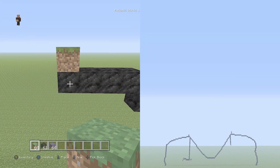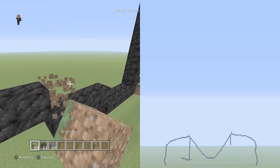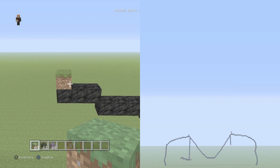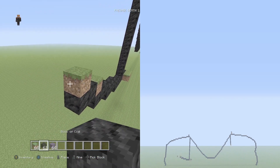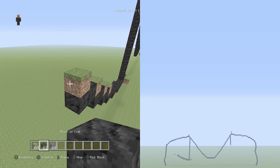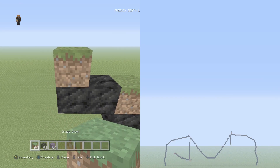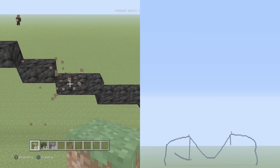Up and to the left three flat — one, two, three. Up and to the left two flat, and we're going to do that five times in a row — count carefully. One, two, that's one; one, two, that's two; one, two, that's three; one, two, that's four; one, two, that's five. Placement block right here and delete the other one. Perfect.